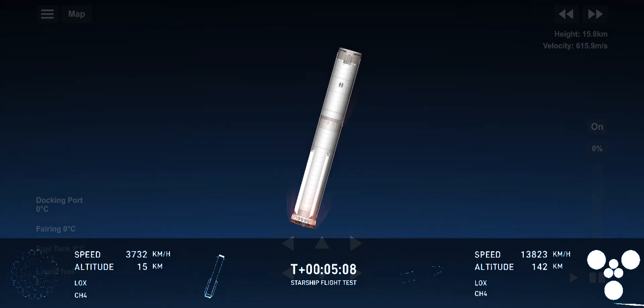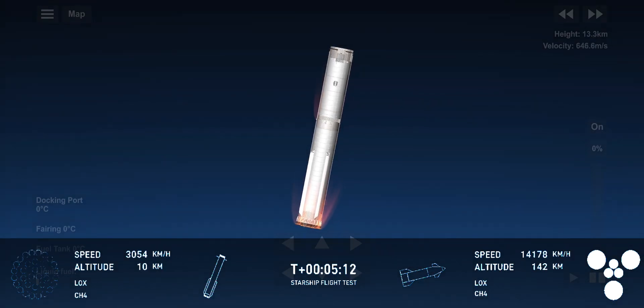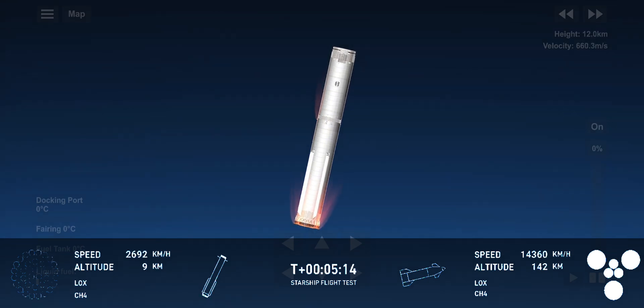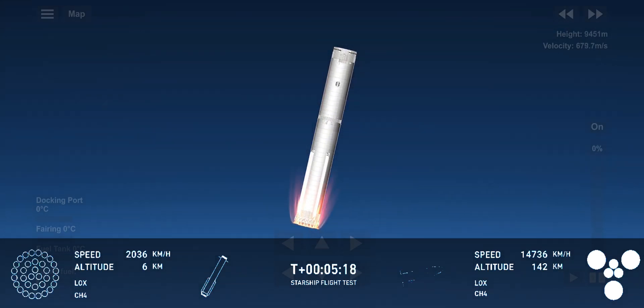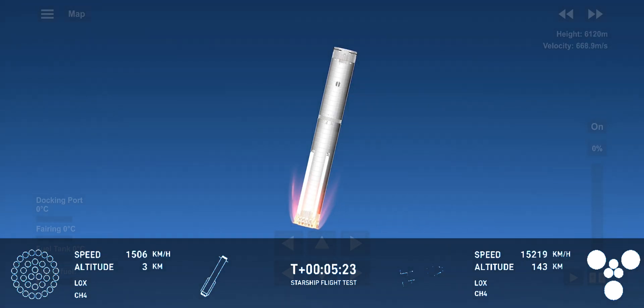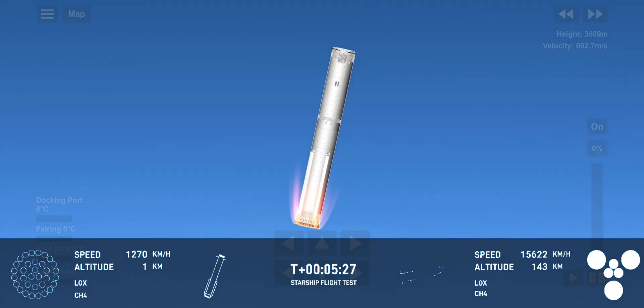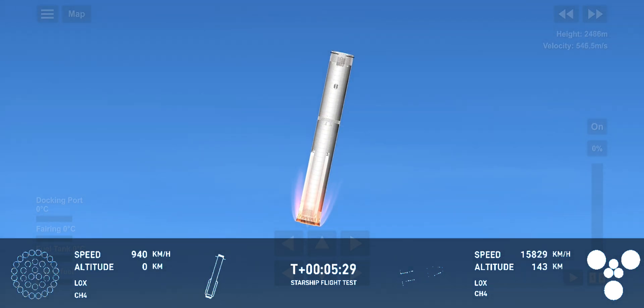We're still going to get a lot of good flight data with the booster and especially with ship. We have an additional objective today to do an in-space relight of a Raptor engine, which will help set us up for being able to do deorbit burns. Ship chamber pressures are nominal, which is important for orbital flights. What you're seeing is a view from Super Heavy as it's making its way back down to Earth, re-entering.